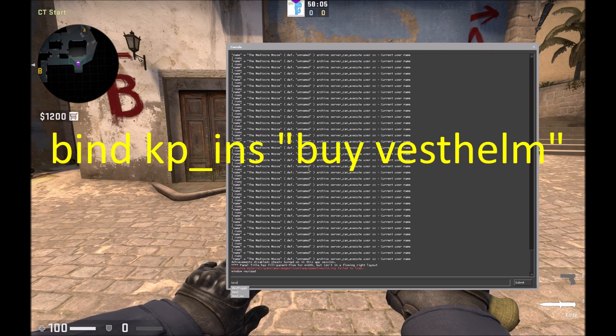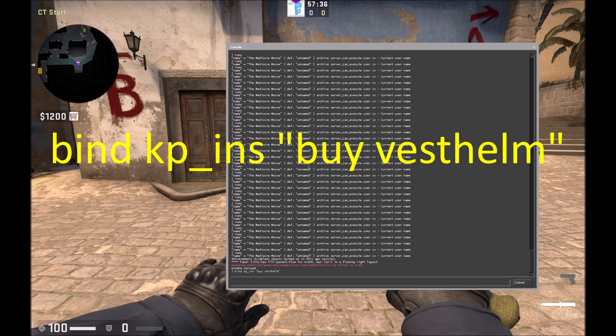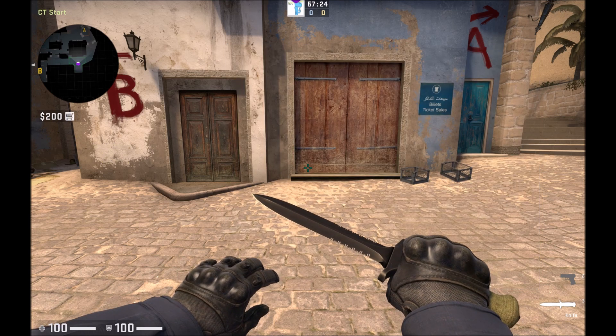In the console, you type 'bind', then the key you want to bind the buying item to. For example, 'kp_ins' is the zero on your number pad. Then you type a space, quotation mark, 'buy', a space, and then what you want to buy. So if I wanted to buy a vest and a helmet, I'd type 'vest helm' and close the quotation marks, then hit enter.